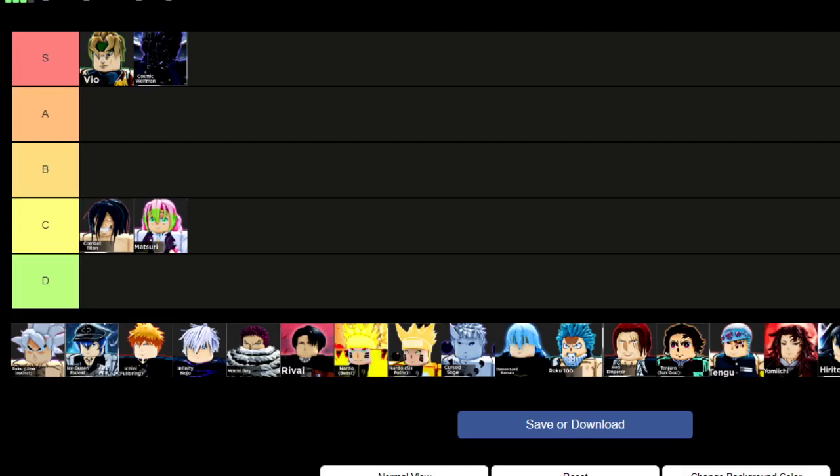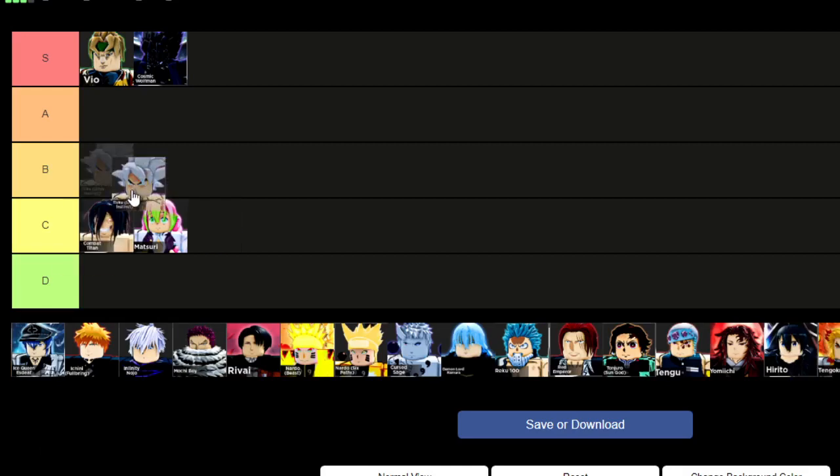Next up we have Goku. Contrary to popular belief, he actually isn't better with his Dragon Ball accessory — the regular meta accessories are better with him. He's pretty average, so I'd put him towards the top of B tier. His moves are decent but not amazing; I wouldn't really recommend getting him unless you just like the character and already have the meta characters.